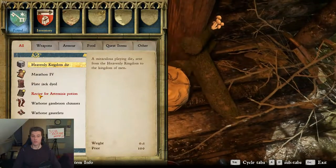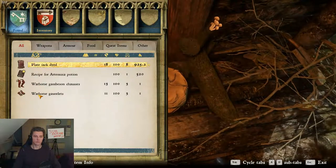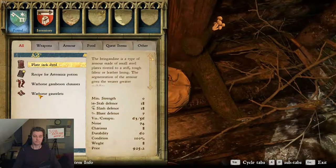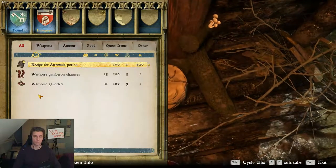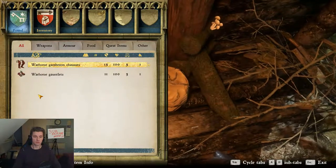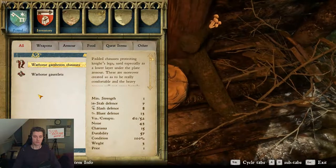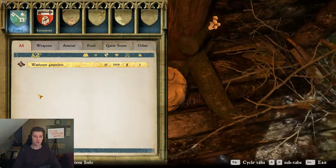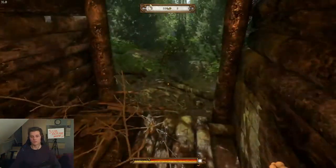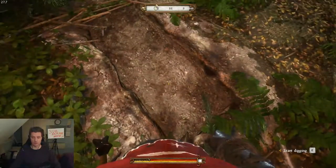A miraculous playing tie, some book, a blade - really cool. A recipe for a potion, a gambeson. Also charisma gauntlets - holy moly, very high charisma. If you have your shovel with you or this speed, maybe also check.